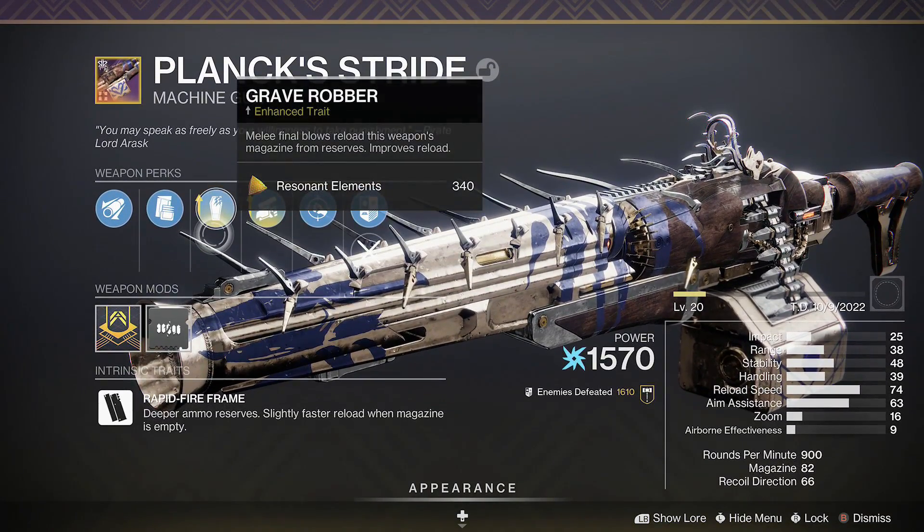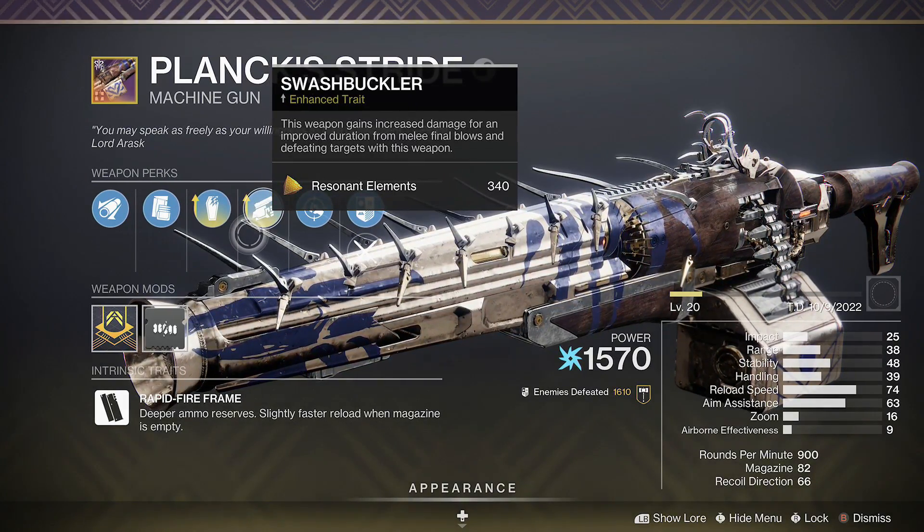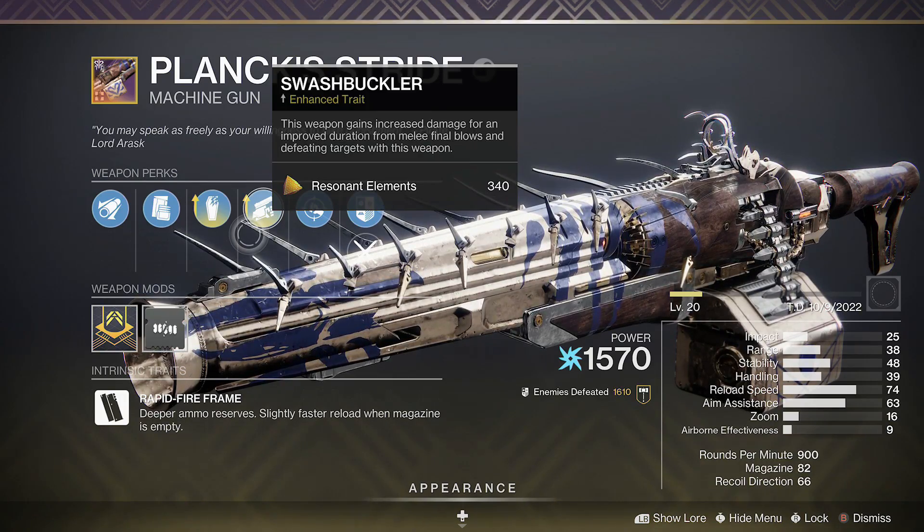The reason being is that Grave Robber will reload our magazine from reserves, and Swashbuckler will increase our weapon's damage by either melee final blows or with the weapon itself.